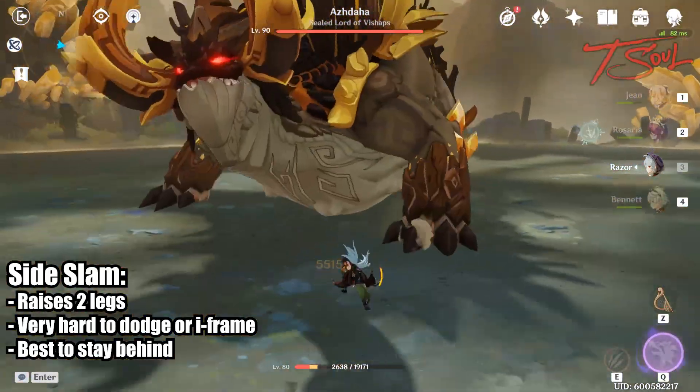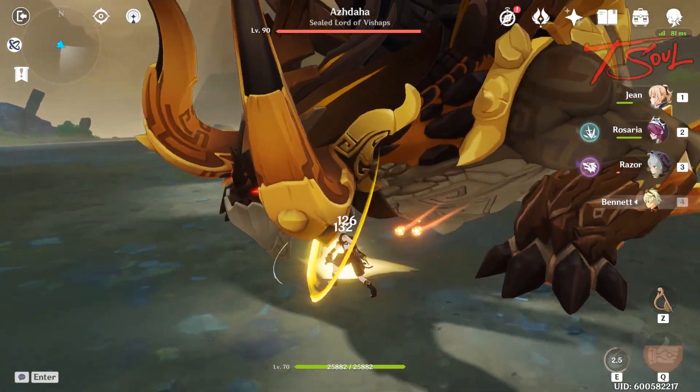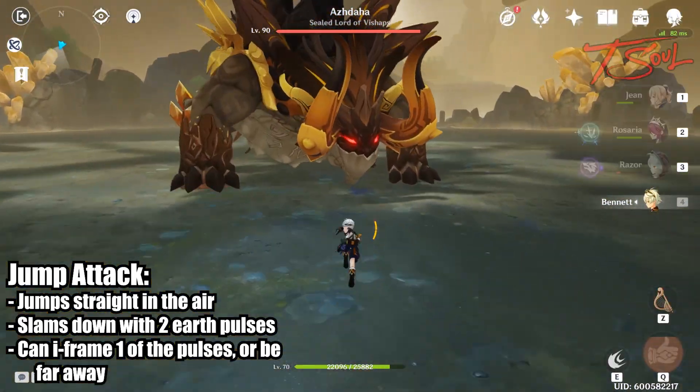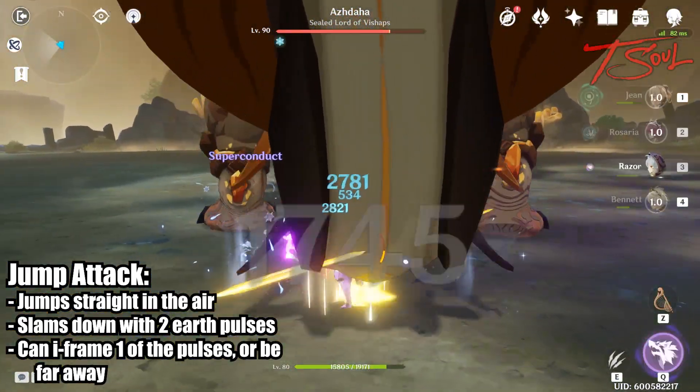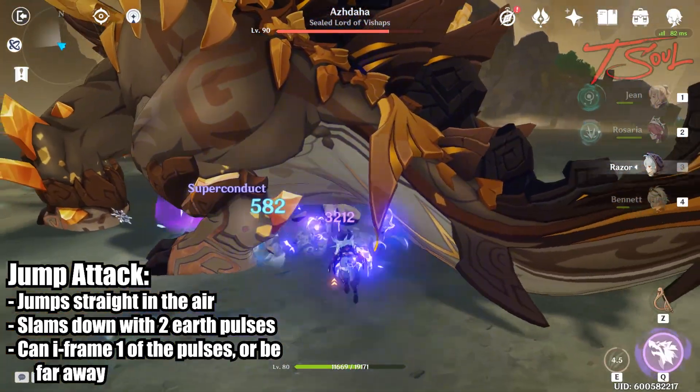If you are to the side, you're most likely going to get hit by the side slam — timing your iframes is very hard for this attack. He can also jump straight in the air and cause 2 earthquakes. If you time your dash, you can iframe through one of them, but I have not been able to iframe through both earthquakes just by dashing alone.